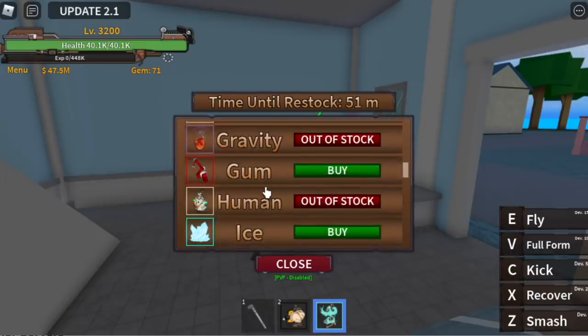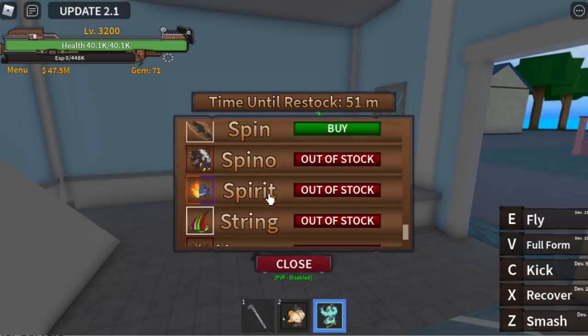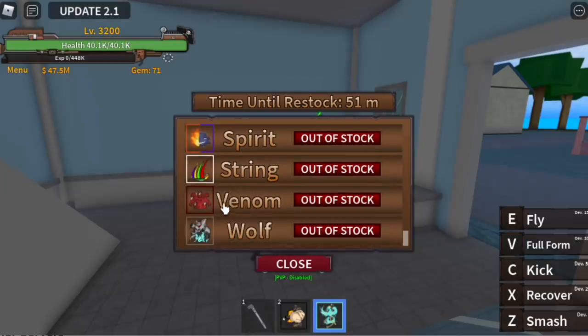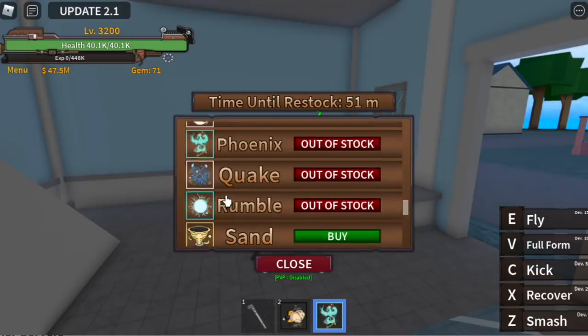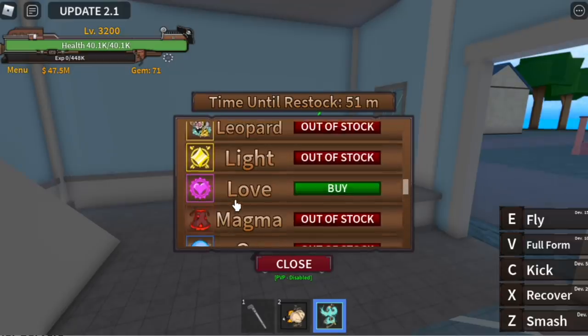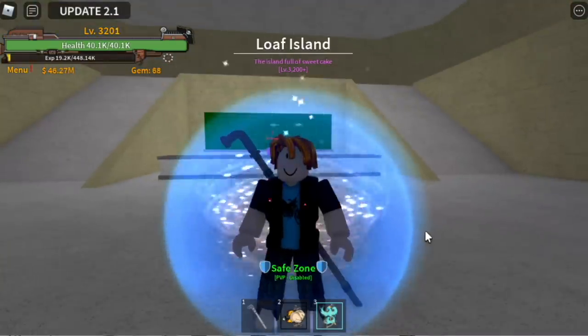We have a new building for our black market. I think there is a new fruit — the Spirit Fruit. I wasn't aware of that. There are also new effects, and I think revamped fruits such as the Phoenix Fruit, which I'm going to show you.